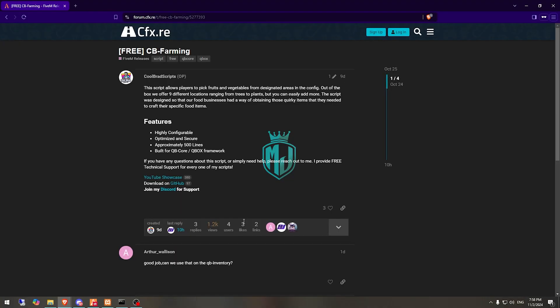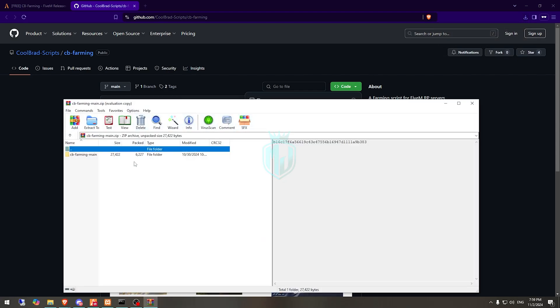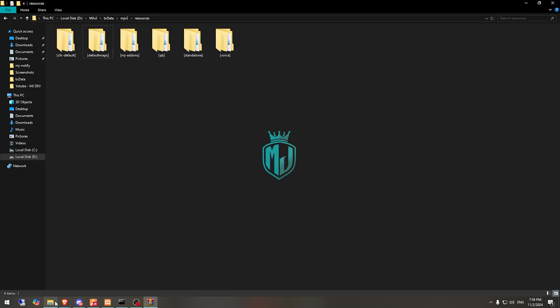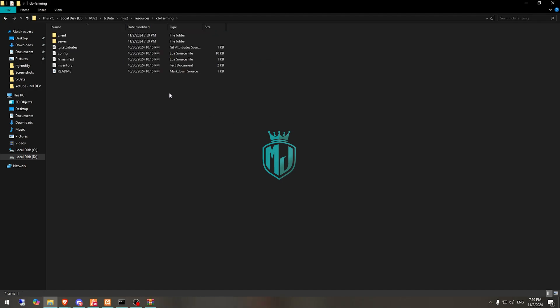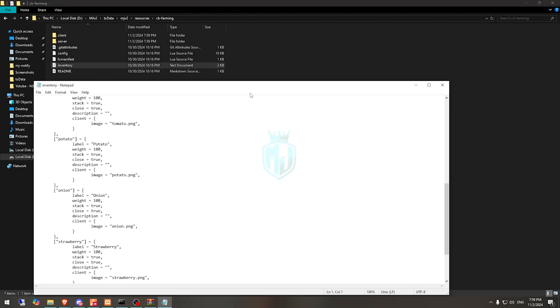I will provide the link in the description box. Right here we have our script 'cb_farming'. First we need to download it from the GitHub profile. After downloading, simply open it and extract it to our resources folder. Then we need to rename it, open it, and right here you will see the inventory text format — these are the item names.